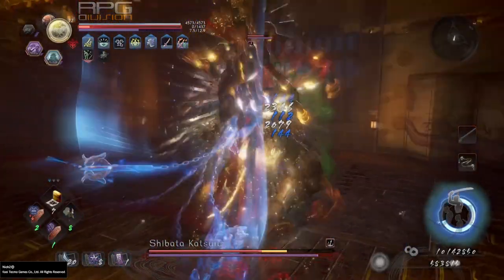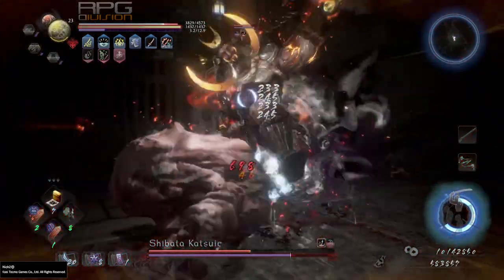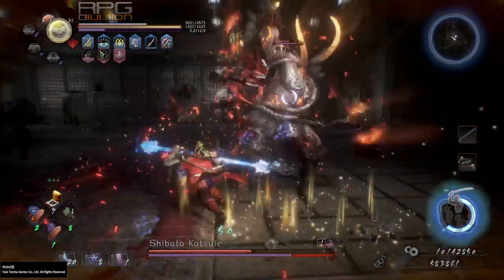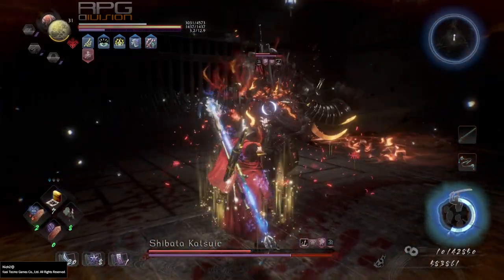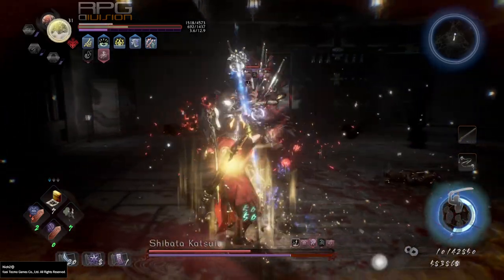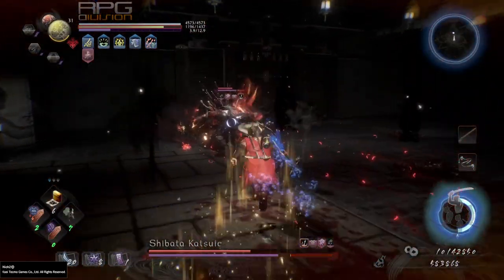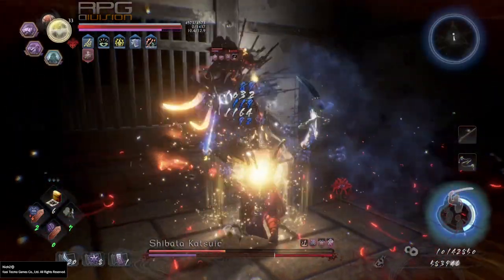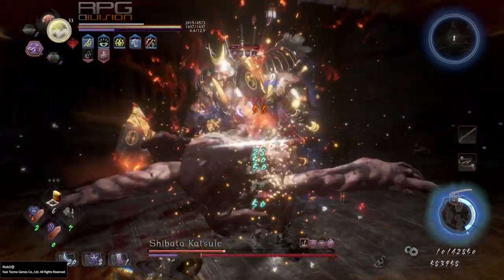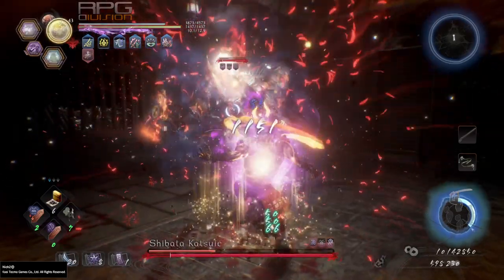Alright, here is my split staff build for Way of the Demon. After many tests on and off the stream, I think I finally found the perfect setup that can really lead you to success against almost every opponent. In my opinion, Team Ninja messed up even more with Way of the Demon mode — they didn't fix anything, they just cranked everything to above maximum. But that is a topic for another video.